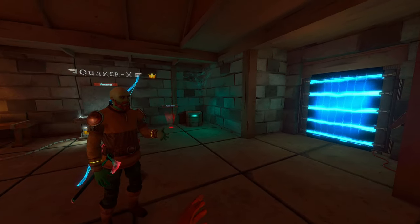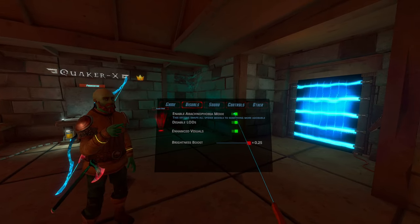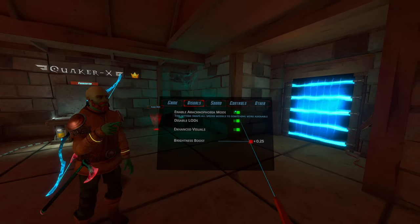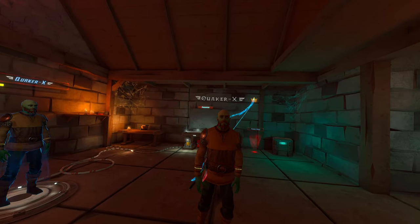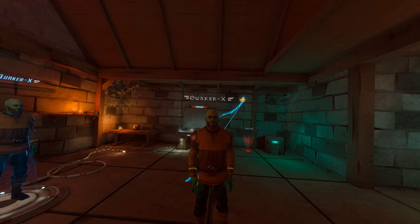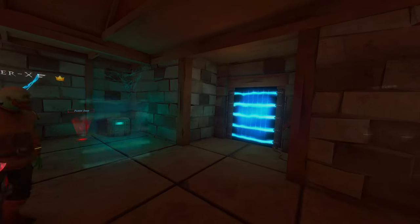To enable it, go to the settings menu on your left controller, then go to Visuals and just enable it. Red means disabled, green means enabled. One thing to note: you can't change it while you're in a dungeon — you'll have to be in the main menu or the lobby, because we need to reload the models.